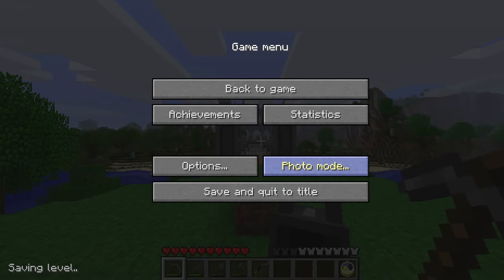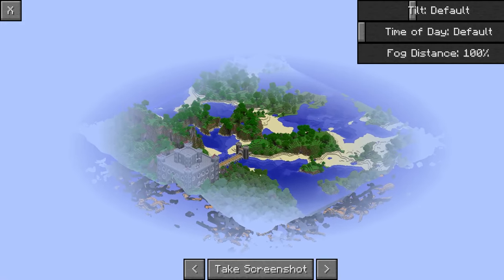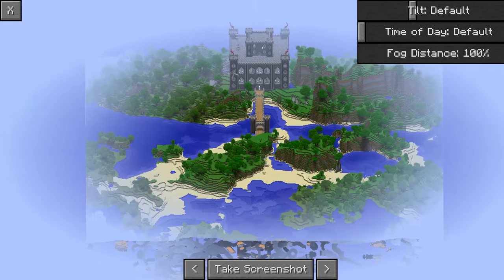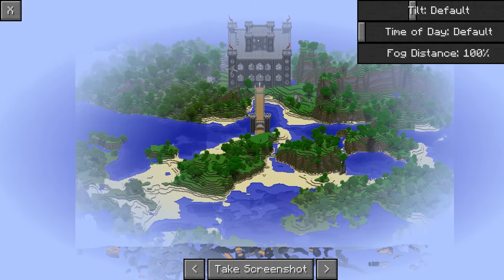You might recognize this castle design from my vanilla single player world — I liked it so much I built it again, but bigger, with a second level for more storage. The reason I came back to modded was because when I built that castle in vanilla, it was just a build. In this world, this is my base — where I work, live, and survive — which is the whole point of a castle.